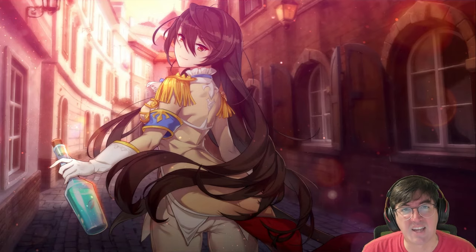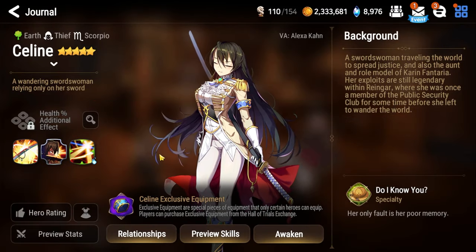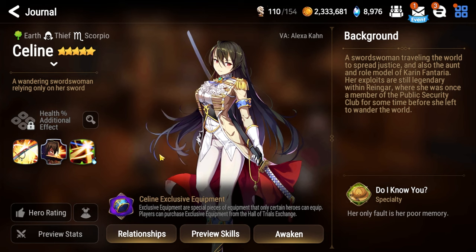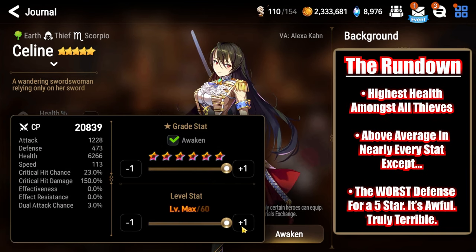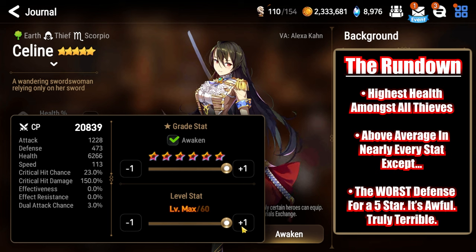Let's break down Selene's stats. Selene is an earth thief of the Scorpio Zodiac symbol, which means she shares a stat line with a slew of characters in this game, such as Violet, Twisted Idol on Charon, and even collab heroes such as Bikon. Taking a closer look at her stats: she has 1,228 attack, 473 defense, 6,266 health, 113 speed, 23% critical hit chance, 150% critical hit damage, and no starting effectiveness or effect resistance.